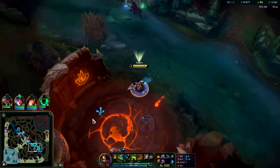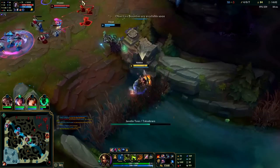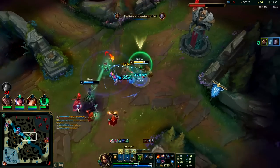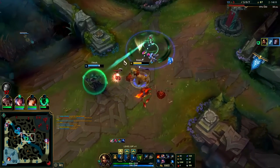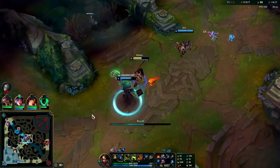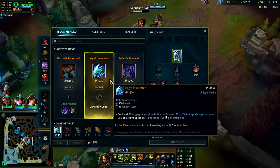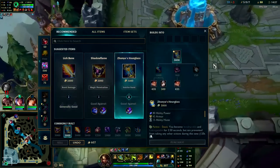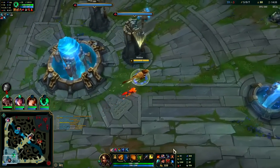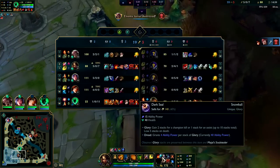It's time to reset. Touch the bush, go fast — plus we're also in the water. Auto-auto into Q, try to stack as much damage as we could. Holding on to W just in case they flash. I kind of wanted to go for Mejai's instead of Night Harvester — it's a bit greedy. Typically you want to finish your first item. We'll follow Thresh around, he's doing some big things.